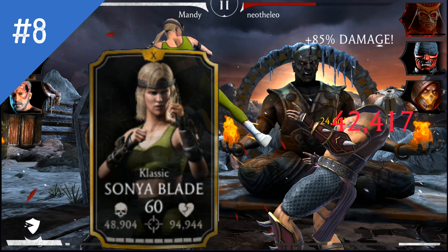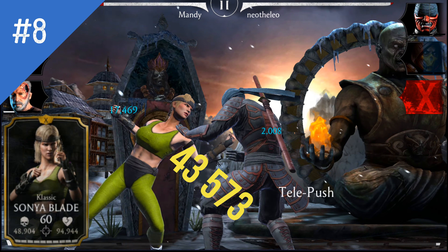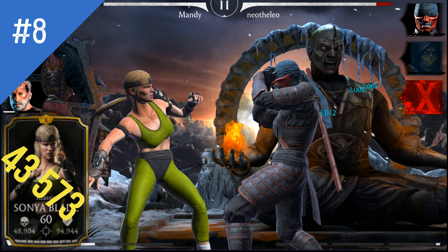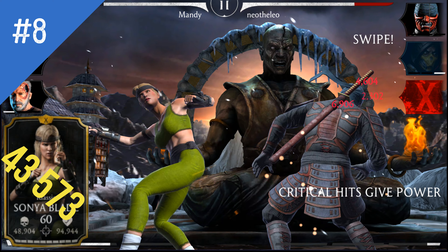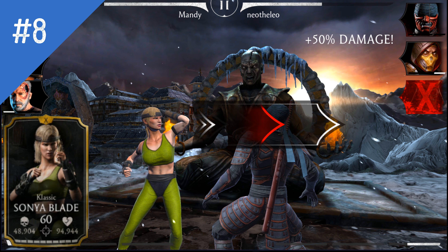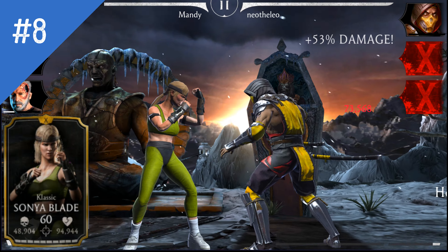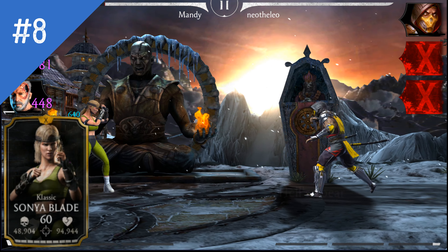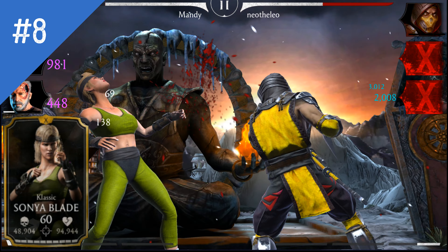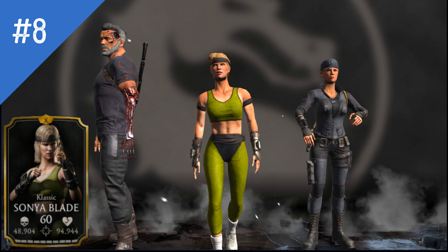Coming in at number 8 with a Special 2 minimum damage of 43,573, we have Classic Sonja. This is another showcase of a character who hardly ever uses her Special 2. It is quite deadly indeed, but her passive revolves around her Special 1. Honestly though, I kind of like building her gameplay around her Special 2 — it is just totally devastating. How do you play Classic Sonja? Let me know in the comment section.